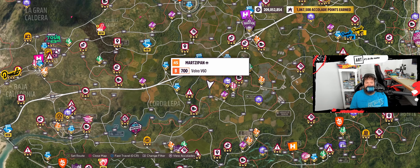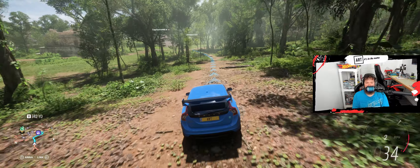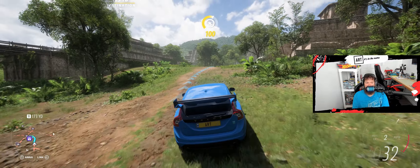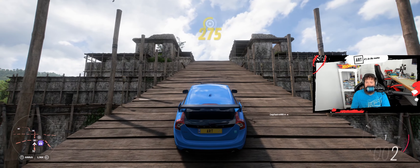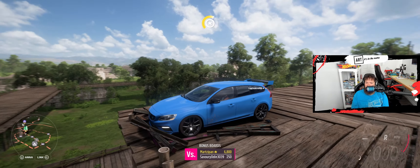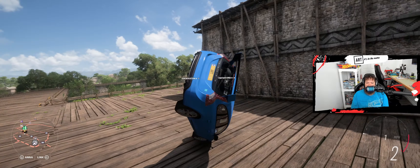I didn't hit the button — but there it is down here. We've got the location, all we have to do now is bust through it. Cruising to the chest — sometimes they're off the beaten path. Maybe it's up there on the pyramid structure. I took out a tiki torch — there it is, it's up here. And there we go, treasure hunt done — that is awesome.